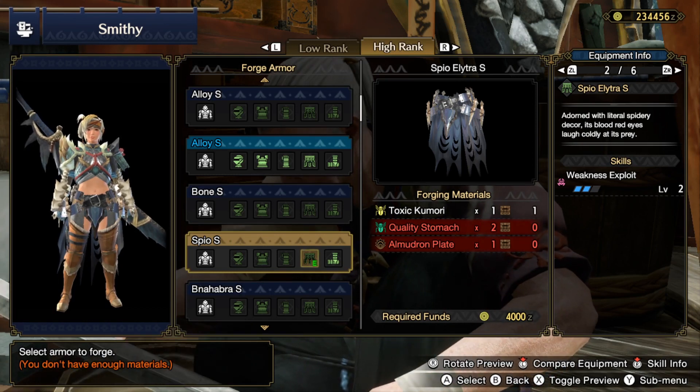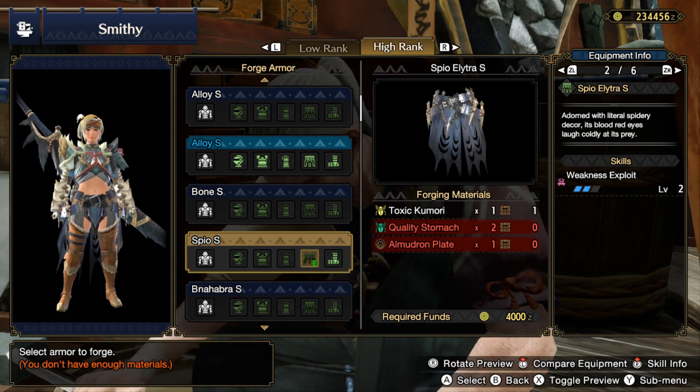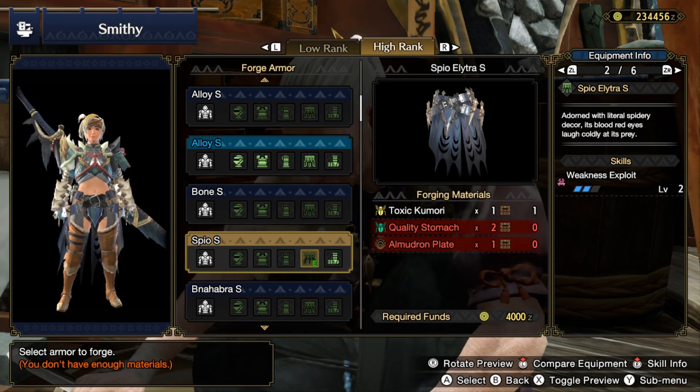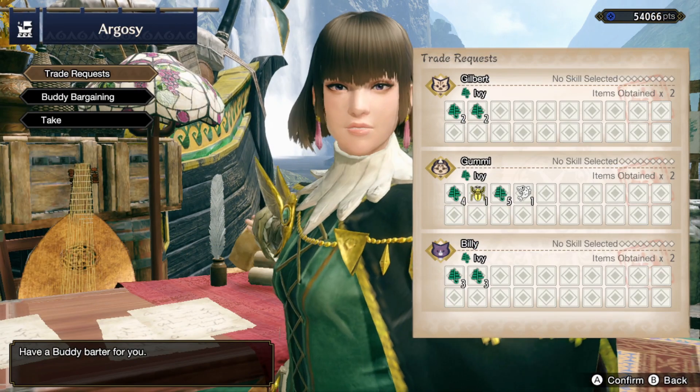Hey guys, you saw that sexy coil in the thumbnail and now you want to know how to get it — that's what I'm going to show you. You can get this as soon as you reach high rank, however you need to have unlocked Almadron in the village quests.